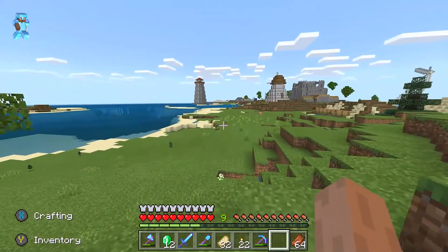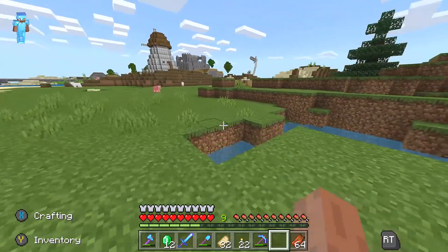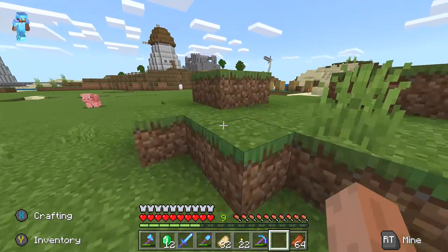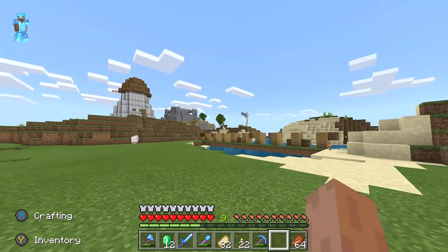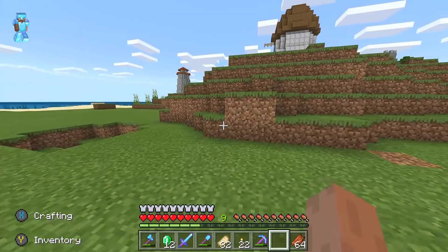That's basically everything to do with the smithing table — you just make them and put them down in villages. They cannot be used directly by the player. If this was useful to you, please leave a like or subscribe or whatever, or don't. Look, here's a skeleton off in the distance because that's what I've been building lately. Thanks for watching guys, and I'll see you later.